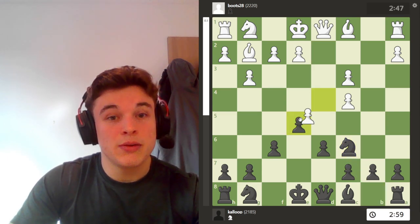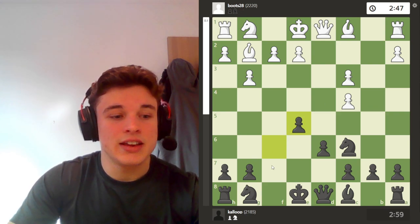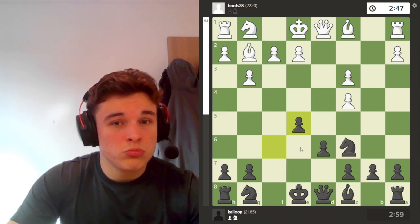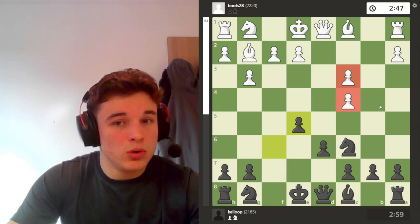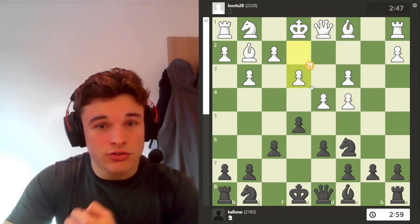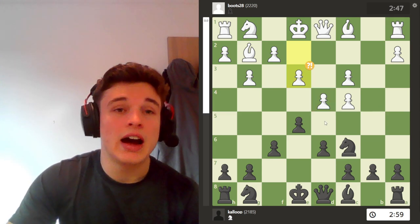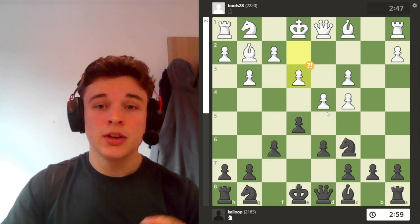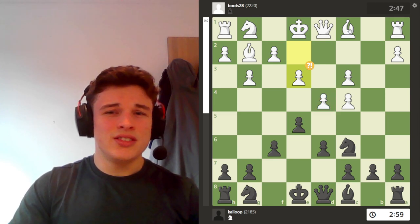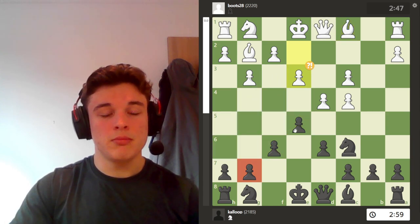So I play knight c6. If my opponent takes me, then I'm probably going to take back with the f pawn, and again, this justifies the f6 move. My opponent's got doubled isolated pawns, so all's well. Instead he goes e3 to protect his pawn. It makes sense, because his bishop can't actually come out this way because of my pawn wall.